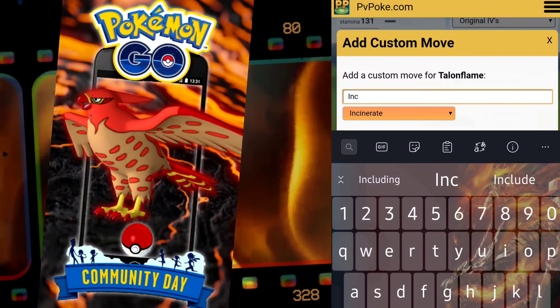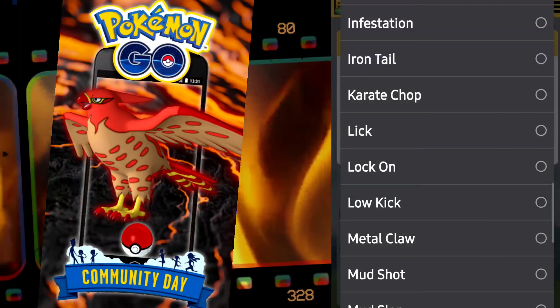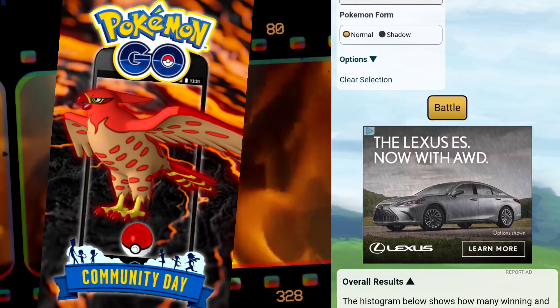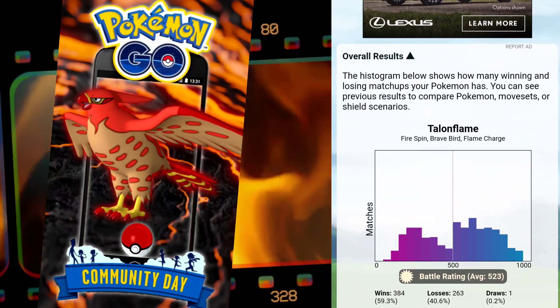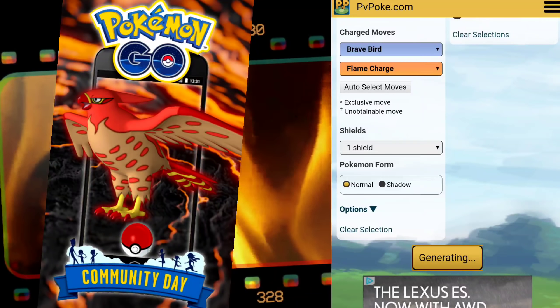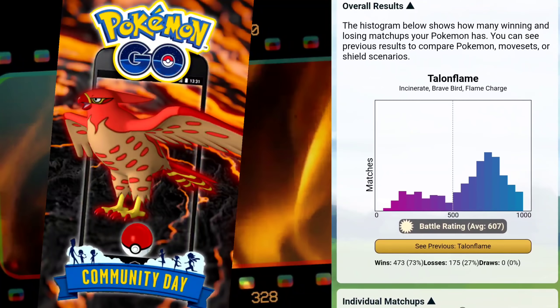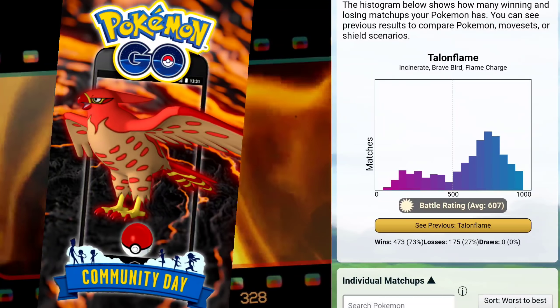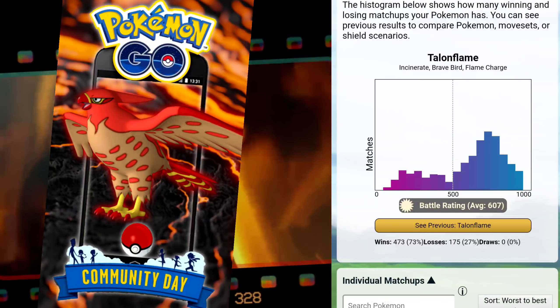We're not changing the charge move — we're just going to switch the quick move to Incinerate to see exactly what's going on. You can do this on PvPoke, link in the description. After switching, it moves up to a 73% flat win rate against the meta. That's fantastic — that is absolutely amazing.